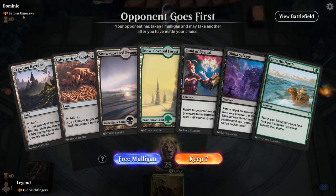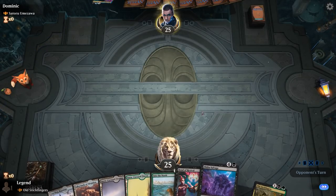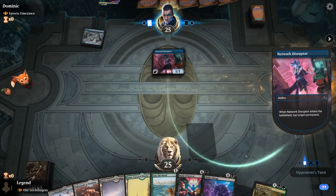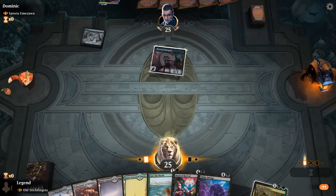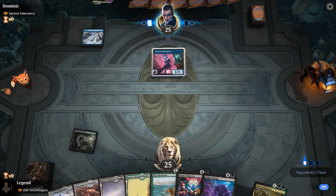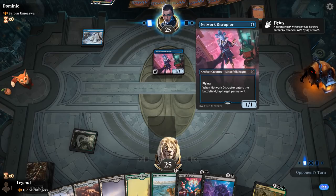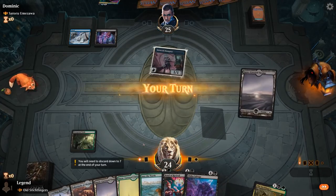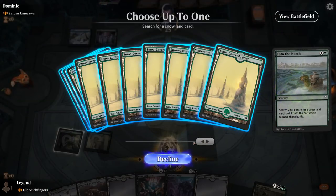Game 1: we're on the draw facing Satoru Omezawa, a ninjutsu deck. Our hand is pretty nice — no interaction to take away counter spells, but we've got a redundant reanimation effect, and Into the North sets up turn three Stickfingers, turn four reanimate. Our opponent has their early ninjutsu enabler but no turn two ninjutsu. They might counter my ramp spell — they do not.